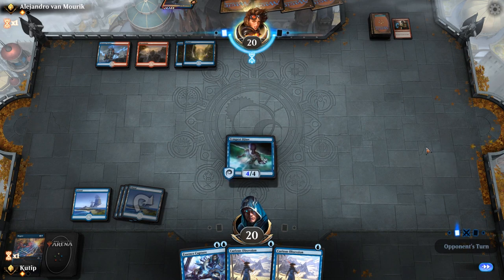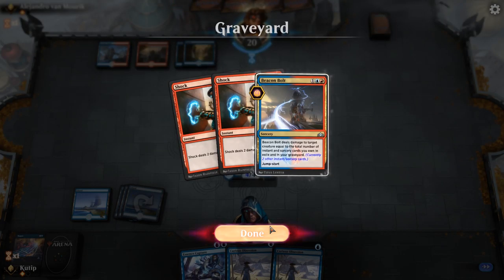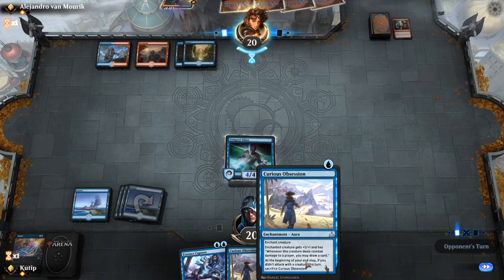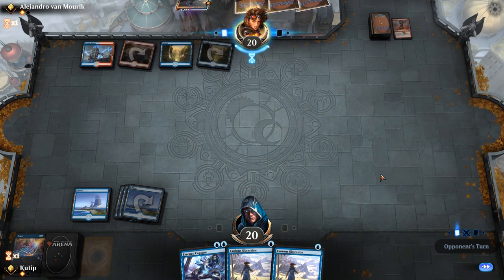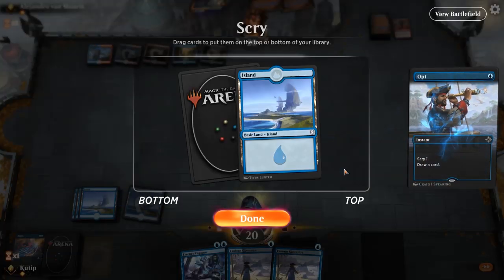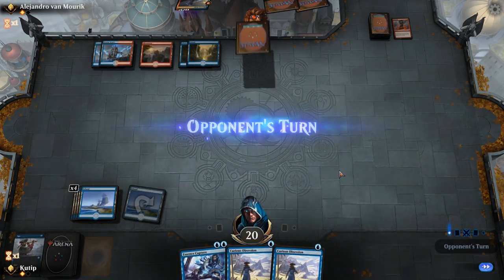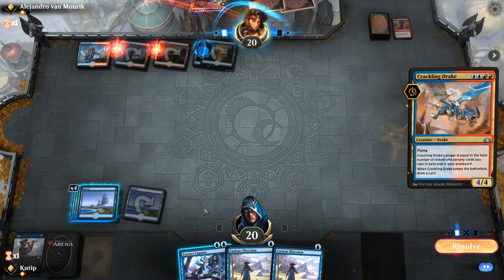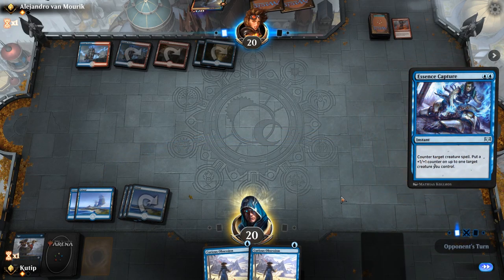Let's hope he just didn't draw a Drake or another removal spell. What are you doing, Alejandro van Morg — interesting name, by the way. He's thinking. Does he have a Drake? That wouldn't be so bad right now — I know he would draw a card with this, but with the Curious Obsession I could... oh, he had another Lava Coil. Wow — so why are you thinking so long? Now we are in trouble because we don't have anything to put the Obsessions on.